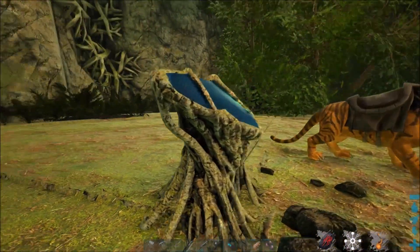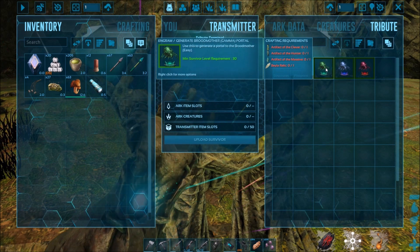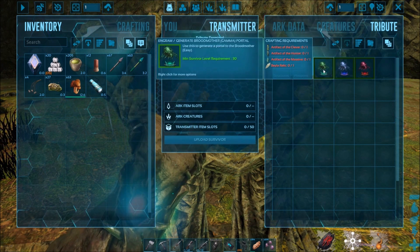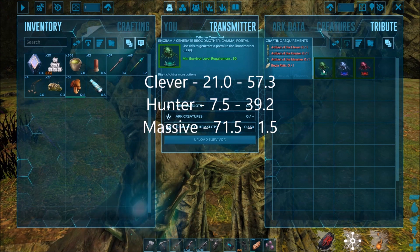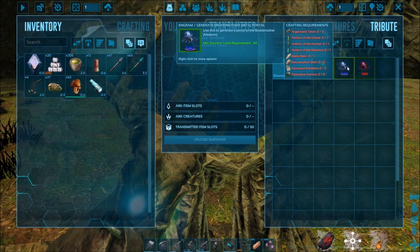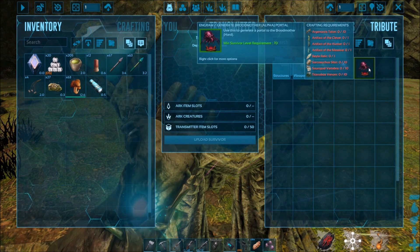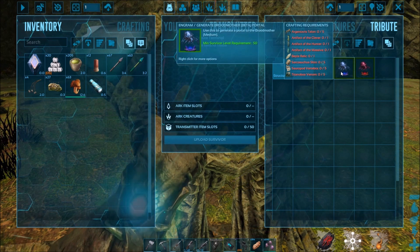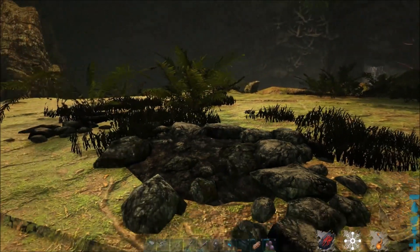So you went and beat Baila, you come over here, and now you have three choices — just like regular bosses from The Island: Gamma, Beta, and Alpha. Each one takes different requirements. They all take one Baila Relic; the only difference is what you add. For Gamma you just need the Artifact of the Clever, the Hunter, and the Massive. Higher tiers also need Sarco Skins, Bronto Vertebrae, Titan Boa Venom, and different items, but the same three artifacts. That's how you get the Broodmother.